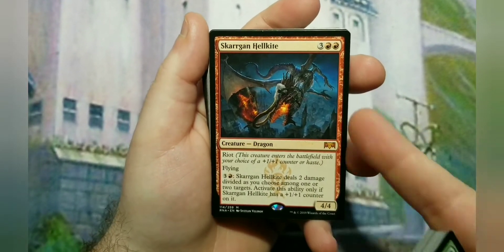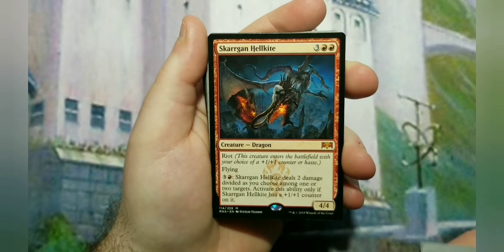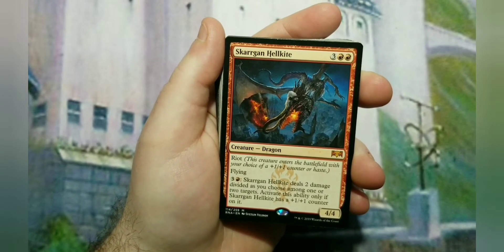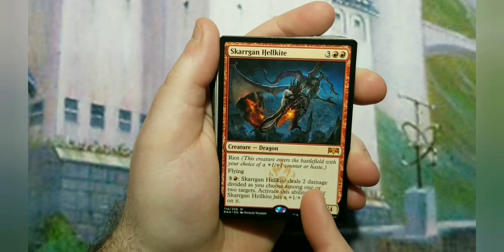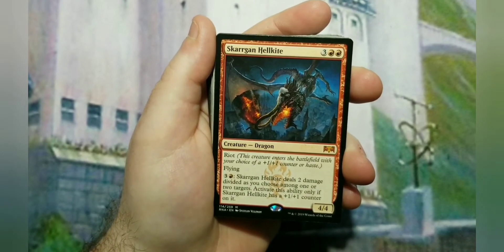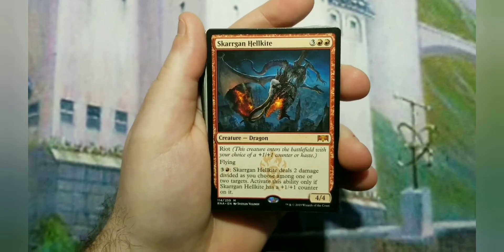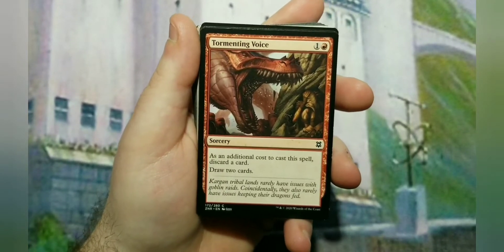If that's not the only way to go, here's another: five to cast, Skarrgan Hellkite - a 4/4 Dragon with Riot. With Riot, the creature enters with your choice of haste or a +1/+1 counter. For this build, you're going to choose the +1/+1 counter because its ability is for each four mana you pump in, it deals two damage divided any way you choose among any one or two targets - creatures, players, planeswalkers. You can only activate this if it has a +1/+1 counter, and you can do it as many times as you have mana for.